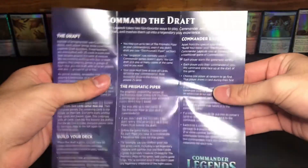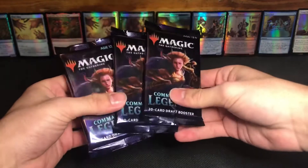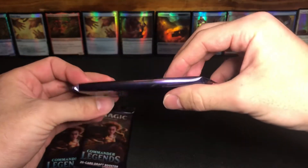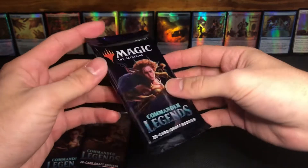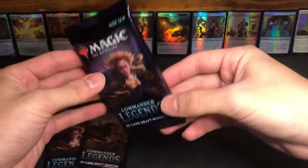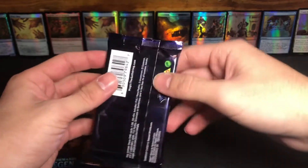There's a little guide here — command the draft, some draft archetypes, cool. You get three draft booster packs. As you can see, I've already opened some before just to familiarize myself with the whole order of the cards. The first thing I noticed is how thick these packs are — I mean, the sheer girth on this is insane. I know there's 20 cards in this, but it's much different from a Yu-Gi-Oh or a Pokemon pack. So let's get this cracking.